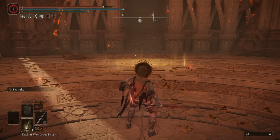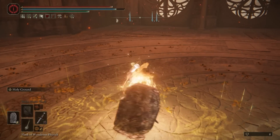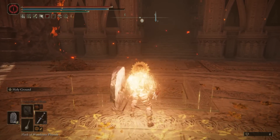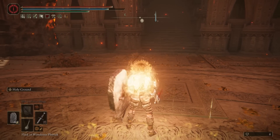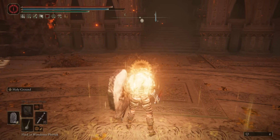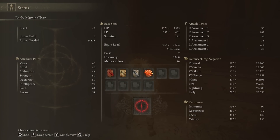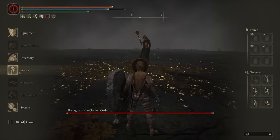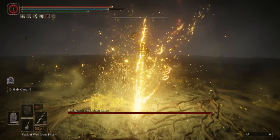We can then use Seppuku afterwards, and make sure that you mix a flask with the Crimson Whorl tier because you will need that. Let's use the Seppuku Ashes of War, activate Holy Ground, and then use the Whorl Flask. Go forward, activate it again, and chill here. When you open your menu you will notice on the right side that you have a lot of lightning, holy fire, and magic negation. Check it again and you'll still have it.